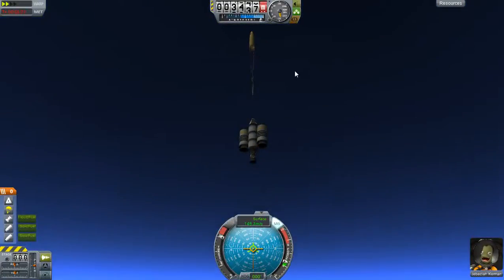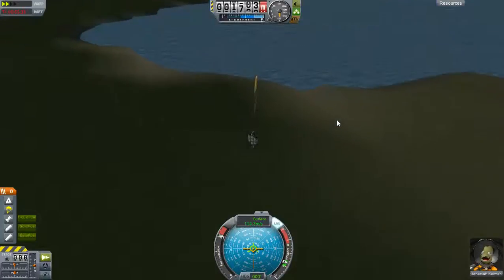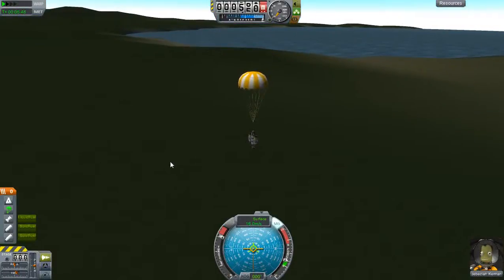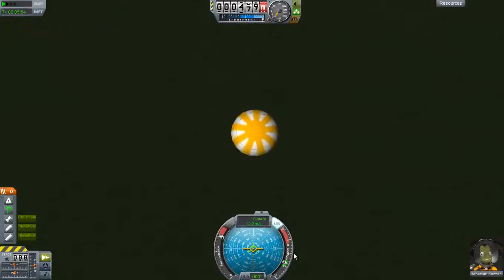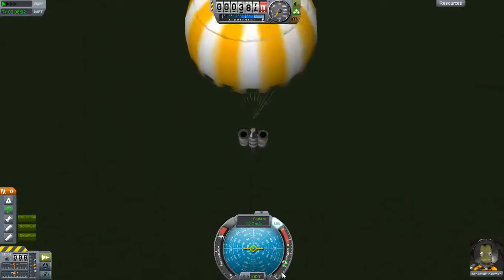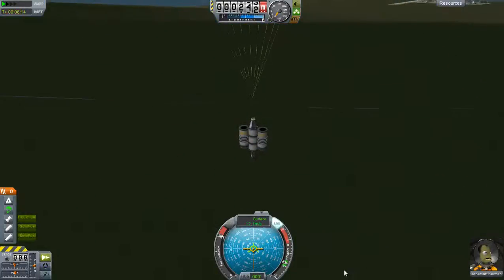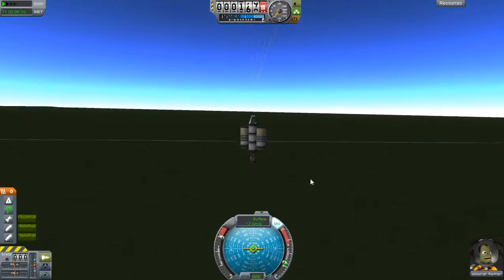Just speed up time a bit. If you speed up time to times four while you're going with the parachute open, it's not a great idea — sometimes the parachute just disappears. I don't know if it's a bug since this game is technically still in beta. Now you see, this parachute's only open in drag mode right now. When it opens properly, we should slow up to about three meters per second. 12 meters per second is considerably faster than I've ever gone with a fully open parachute before. I'm hoping that doesn't mean bad things. The moment of truth.